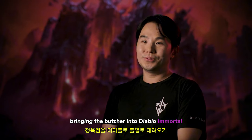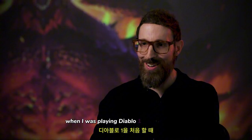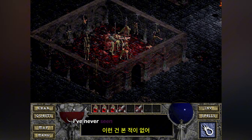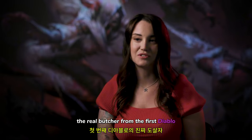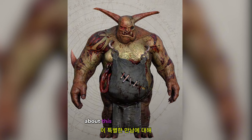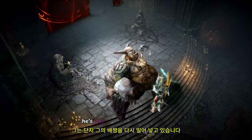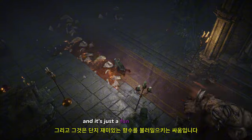Bringing the Butcher into Diablo Immortal was quite a journey because it is such a beloved character in the Diablo lore. When I was playing Diablo 1 for the first time, there was this shock associated with encountering the Butcher. You open the door, he steps out, he's cleaving you very, very fast — you're like, 'I've never seen anything like this before, what the hell is happening? I'm dead.' We wanted the Butcher to be the real Butcher from the first Diablo. Our Butcher is super intimidating — a gigantic boss towering above the player. This is a Butcher that was basically too angry to die. He's just shoving his guts back in. He's got the chain that he throws, he's got the rush, he's got the fire coming out of the ground. It's just a fun, nostalgic fight.